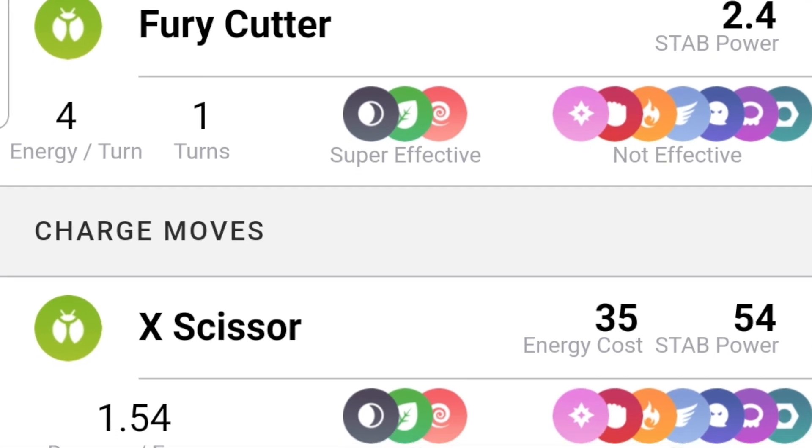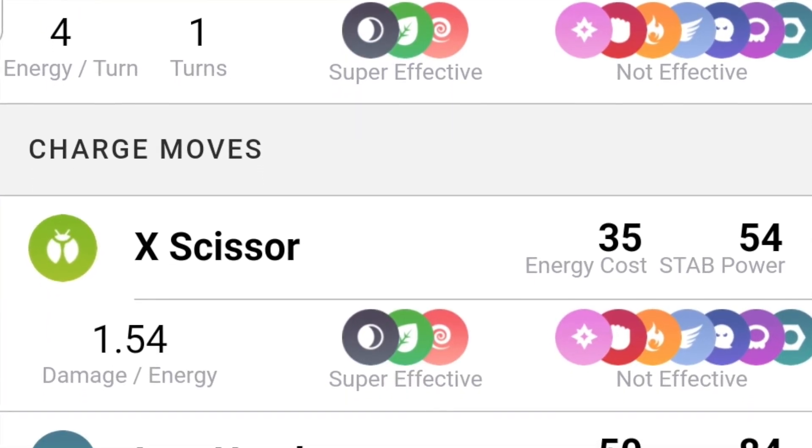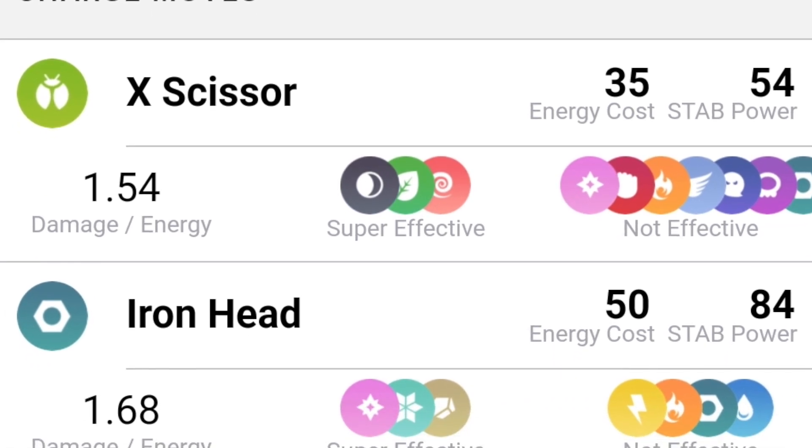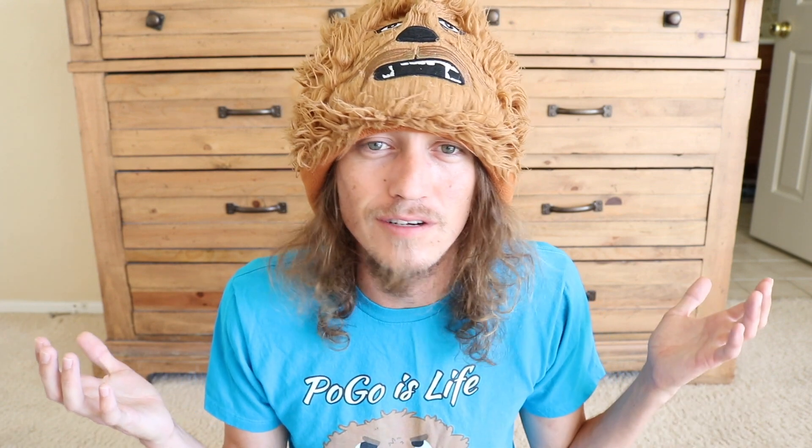You're gonna want to run Fury Cutter and then X-Scissor and Iron Head, but you can also get away with running Bullet Punch according to PvPoke. Right here we're gonna look at GoRanger app — if you haven't downloaded that, make sure you go do that, just type in GoRanger in your search on your phone.